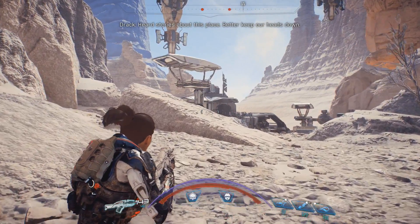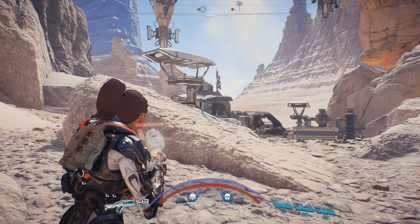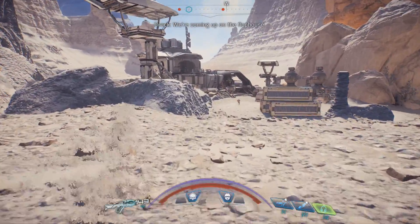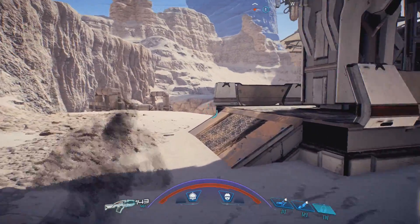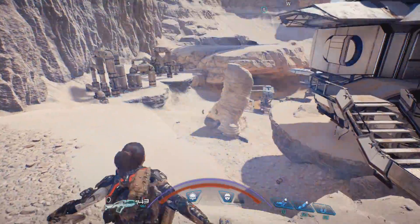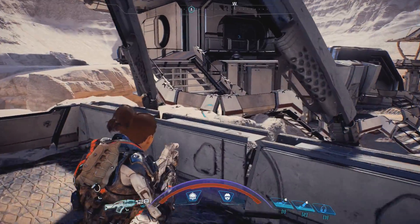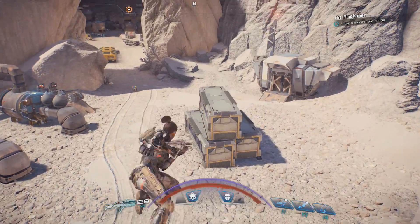Heard stories about this place - better keep our heads down. You ever hear the saying 'honor among thieves'? An honorable knife in the back is still a knife. We have a huge base here, so maybe I want to go a little bit sneaky - coming up on the Flophouse - and take them by surprise. Funny, we have someone on top of this - a sniper. So far it's pretty quiet though. I have a few new quests in the area, but I should probably make sure I've killed all the enemies in here first.